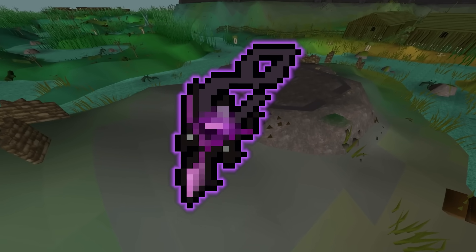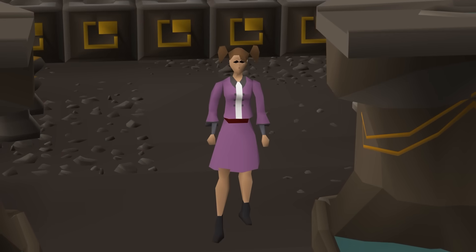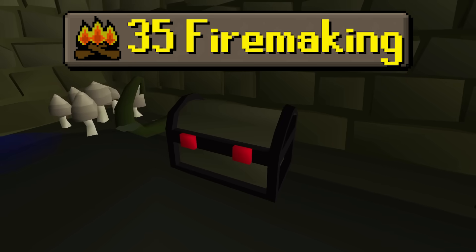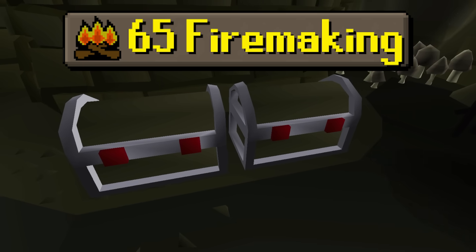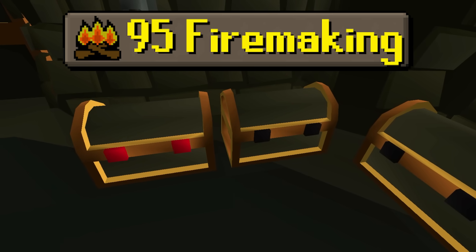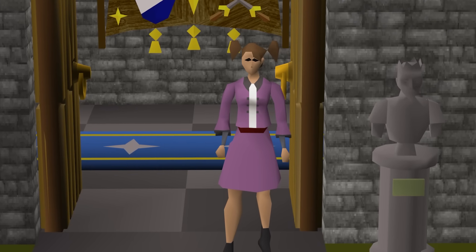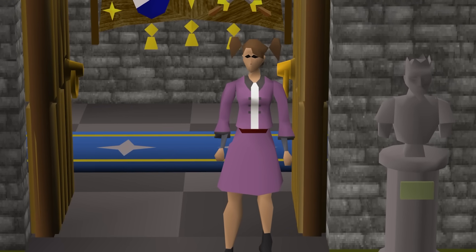The Amulet of the Damned is obtained from the Shades of Morton minigame, but there's one major catch. There are many Shades chests, each one requiring a higher fire making level, and the Amulet of the Damned is only dropped from level 65 onwards. So join me on this journey of how a 2 hour grind on a main turned into over 150 hours with these restrictions.